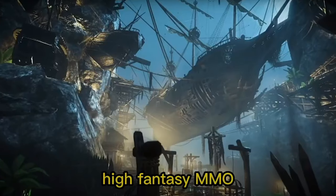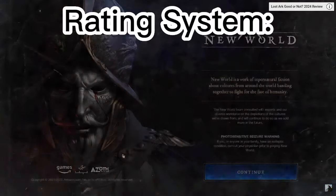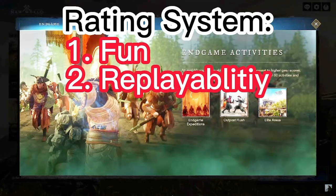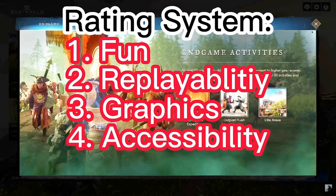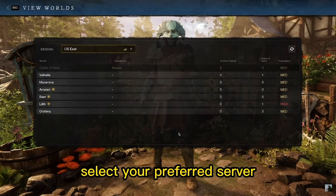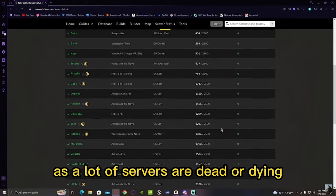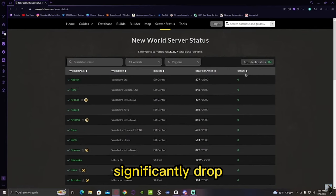New World is an action-packed, high-fantasy MMO set on a medieval island with PvP, dungeons, crafting, and more. I'll be rating this game based on how fun it is, how much replayability it has, how well the game looks, how easy the game is to get into for new players, and how friendly the community is. When first loading up the game, you're immediately met with ear-piercing audio and an area where you can select your preferred server. But this is also the first area you can make a mistake, as a lot of servers are dead or dying — so if you don't pick a high-pop server, the chances of success significantly drop.